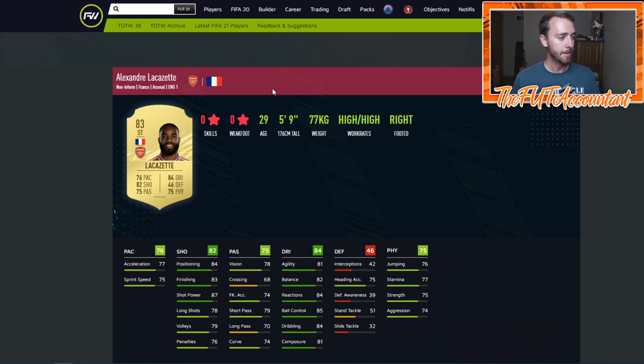Again, Lacazette — minus three, big downgrade. But it's not like we're losing a Prem striker that a lot of people used last year. Some people used him, but there are just way more Prem strikers. And as you're going to see in general, the Premier League for a lot of these starter squads and OP teams at the start — Premier League is the way to go. There are so many transfers and so many usable FIFA cards coming out of the Premier League this year. It's crazy.